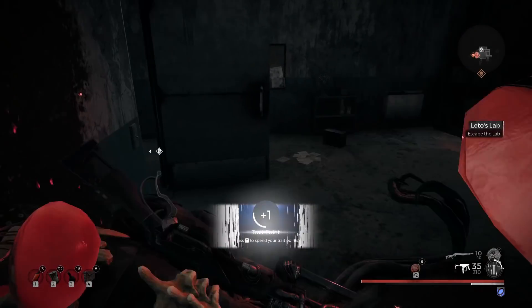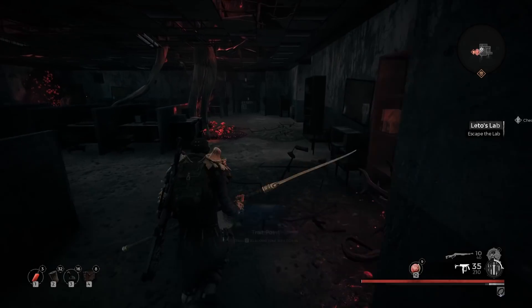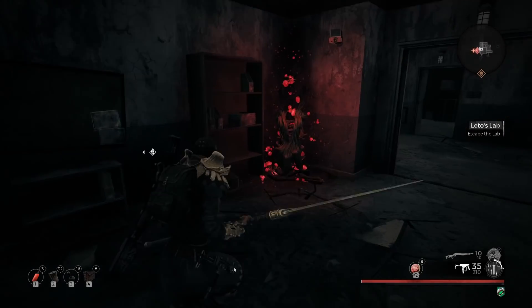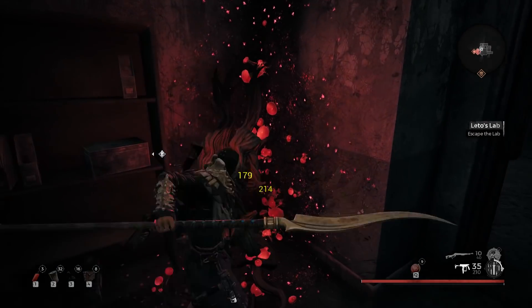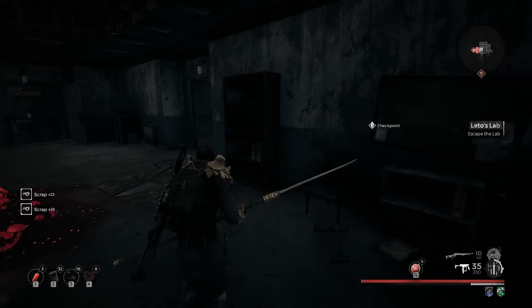Once Leto's Lab has spawned in the world, you'll appear in front of a lab-type setting. Head inside and you'll find a little portal. Go through that portal and it'll put you inside the lab.